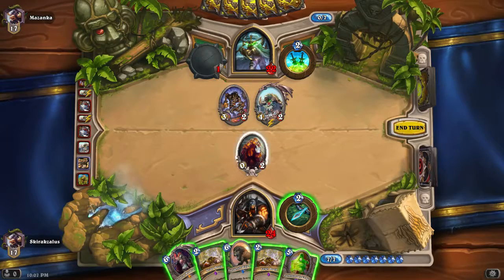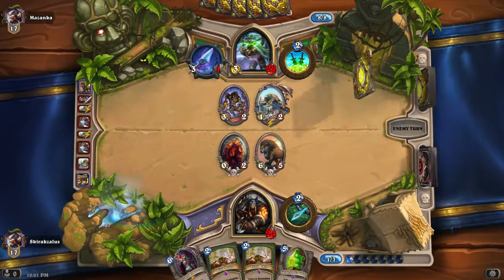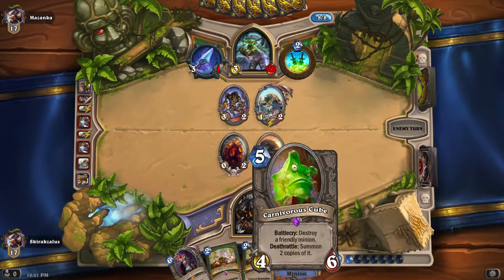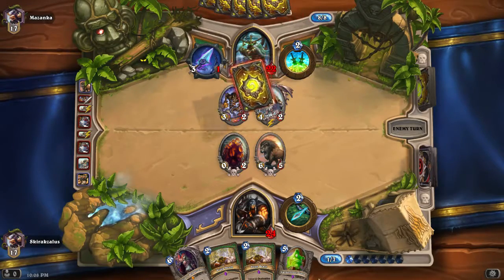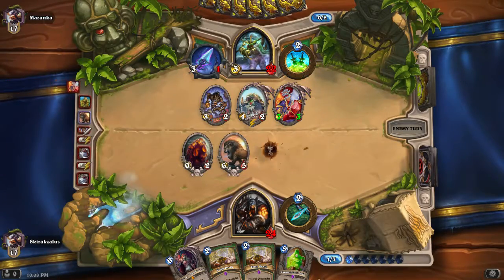I have to play Highmane. At least the 2/2 token should be able to get rid of some stuff. I never want to eat the opponent's eggs with a Carnivorous Cube - it's hard to figure them out afterwards. With two Feign Deaths in hand it may be worth it in this case, but usually I'd rather eat a minion that poses a threat to my opponent. Since Highmane kind of resembles 3 minions at once, my opponent may have some issues dealing with all of them. He's giving me more minions - I don't know if that's a good idea for him.